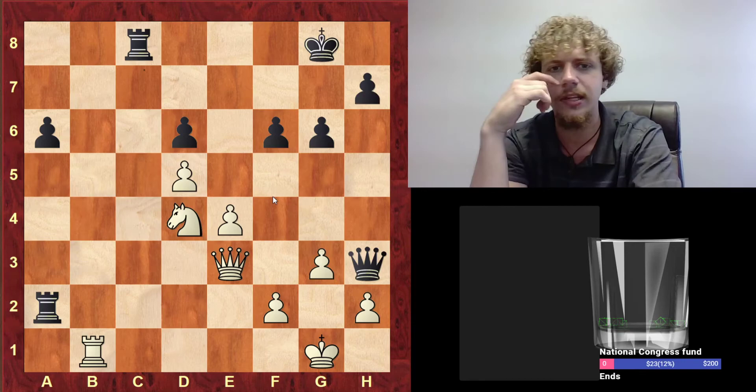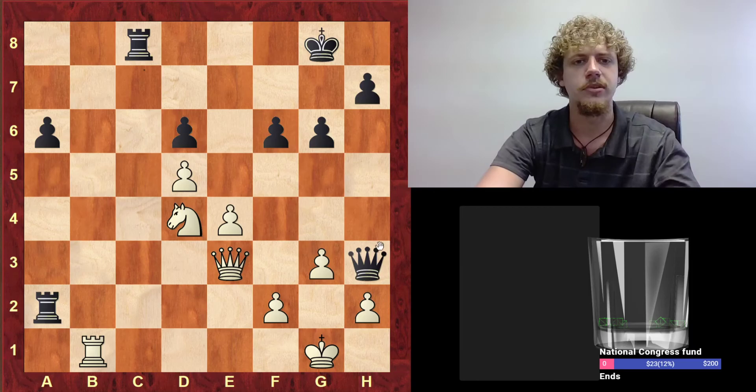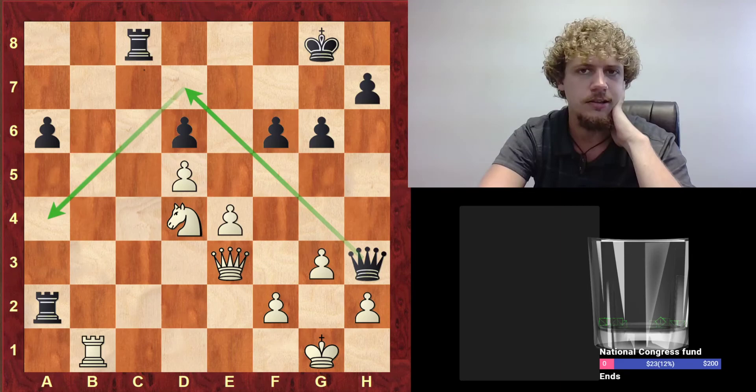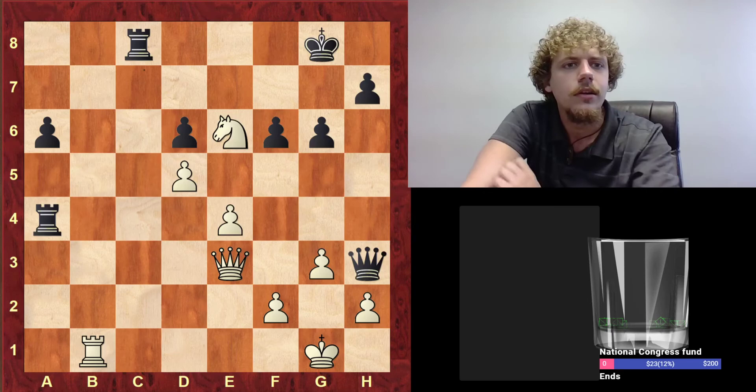Could they have improved differently? Their queen seems a little misplaced, even though it helps with the Queen takes H2 idea. Maybe it would have been better to just go for a queen side takeover — maneuver the queen either via G4 or D7. G4 seems too blocked, so probably it would just be like Queen D7 in order to play Queen A4. Maybe they could just trade one pair of rooks and then activate the last rook. Maybe with less material on the board the exchange will matter even more — usually if you're up in exchange, you should trade one pair of rooks, as that usually increases the strength of the remaining rook.